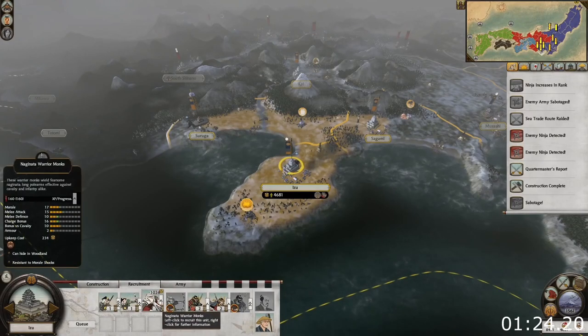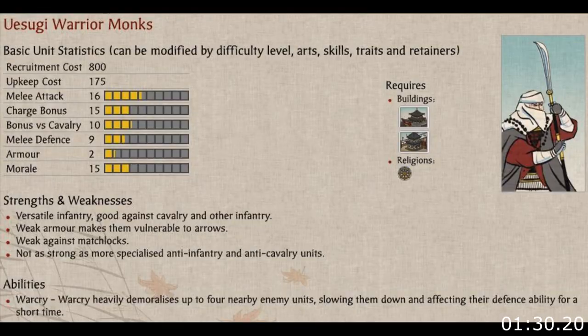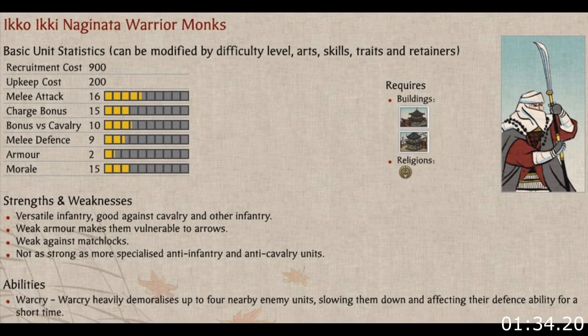Concerning province boosts, you want to invest in armor. This will give them some much needed protection against enemy missiles and will also reduce their casualties while they are in melee combat. There are two clan variants: the Uesugi variant, which is cheaper and has better stats, and the Ikku Ikku variant, which costs the same as the base version but has stats from the Uesugi variant.